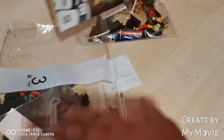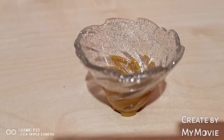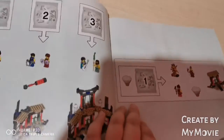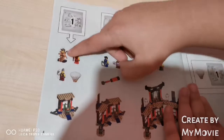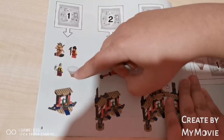Let's show you everything included in the box. We got bag 1, bag 2, bag 3, stickers, a spinjitzu, and the instruction booklet. So bag 1 builds Lloyd, Kai, and Izor, and the spinjitzu. And that builds this part.